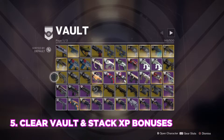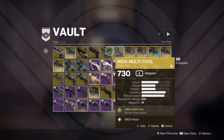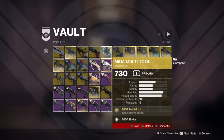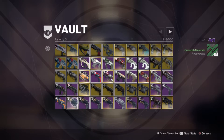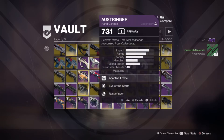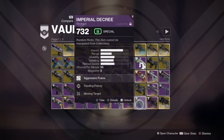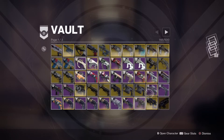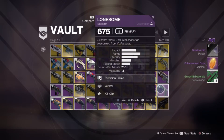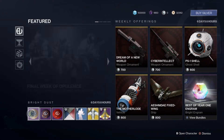Lastly, at number five we have a combined entry. First off, clean out your vault. Shadowkeep will undoubtedly bring an abundance of new weapons and armor and you'll need that space. If you're like me, you might have a ton of useless weapons in there that you thought you might use but never did, or some armor that you thought looked nice. Just scrap it — if you haven't used it in weeks, you probably never will.